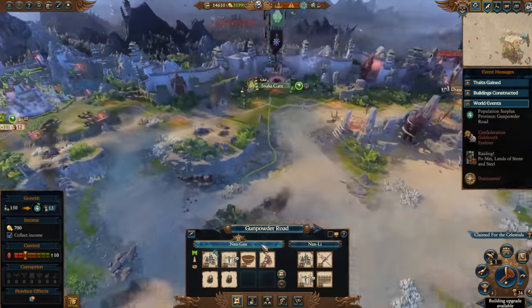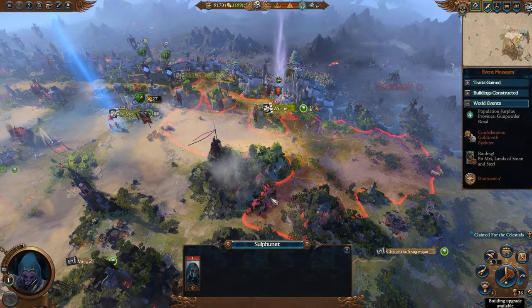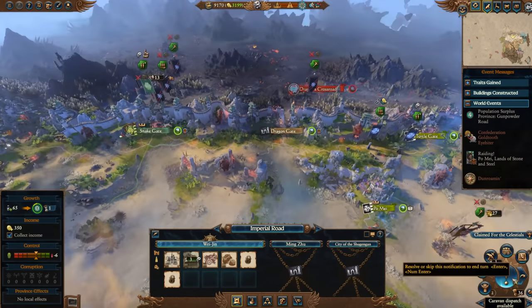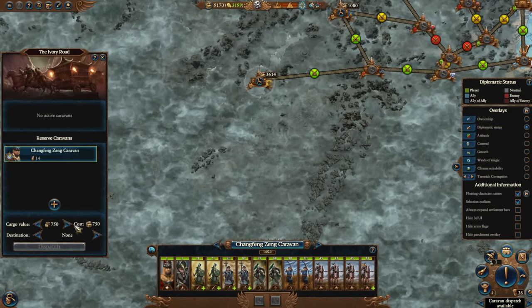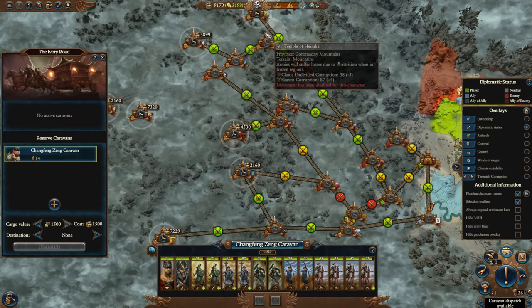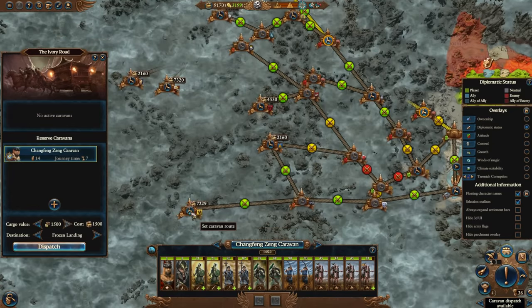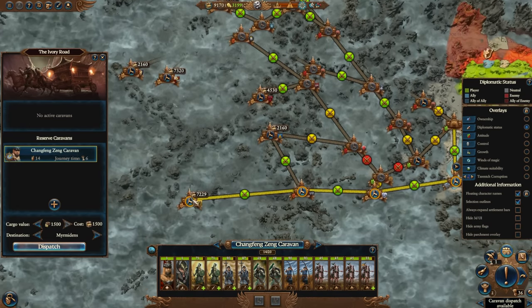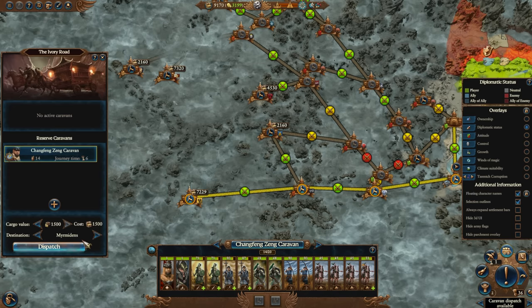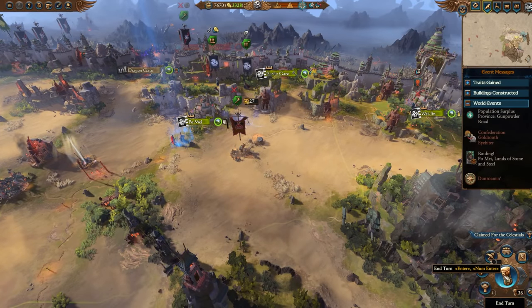Nangau can be improved — let's do that. A caravan can be dispatched, so let's load up our caravan and send it out. It can take some extra cargo now because of our research, which is going to make our trip considerably more valuable. That route is ten turns, that one's seven, that one's six for a pretty good turnaround. Let's take the trip to the Border Princes at Myrmidons — a relatively safe route. We'll make some big money off of that.